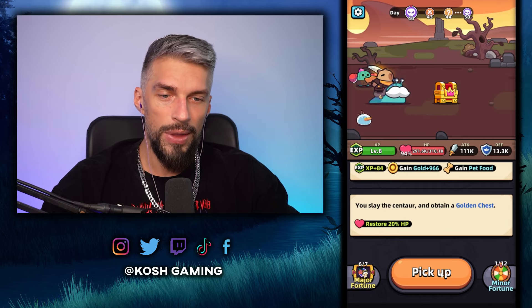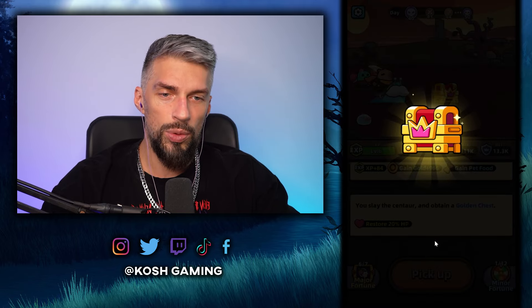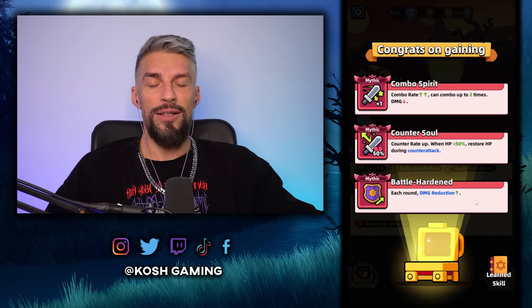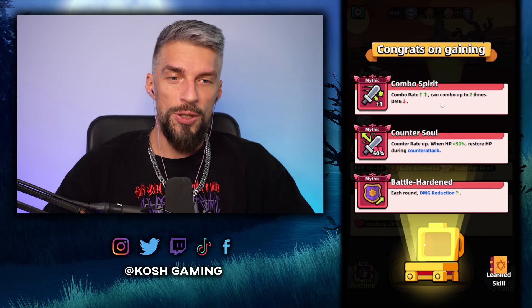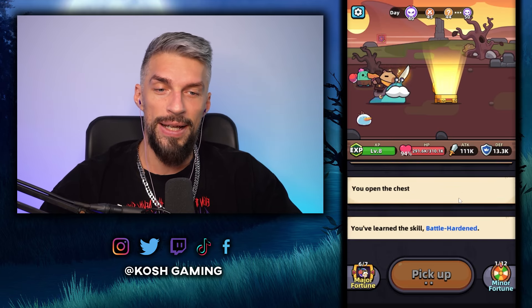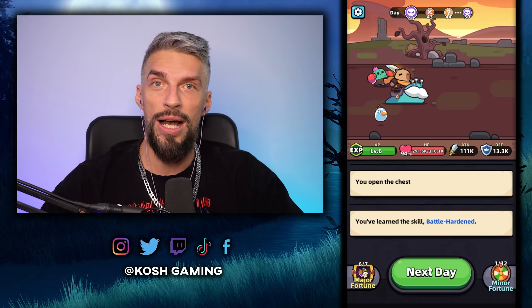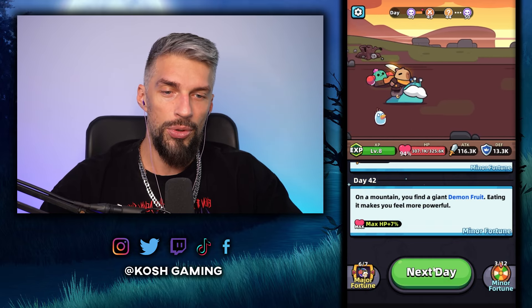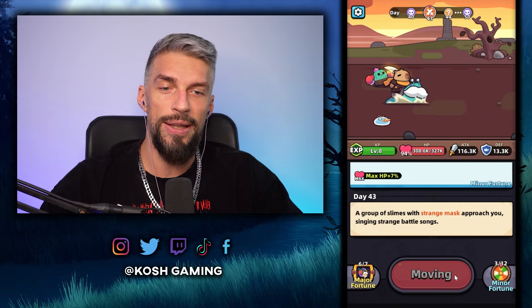We managed to take out the mid-boss and we get a golden chest. Battle Hardened — honestly combo spirit is really good too, but I'll get Battle Hardened. That will help us get damage reduction up so much. We should be strong enough to beat the final boss now — let's see how it goes once we get there.